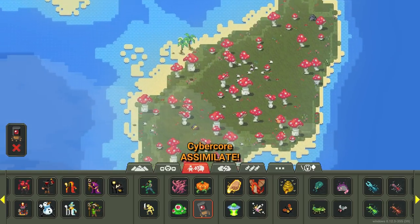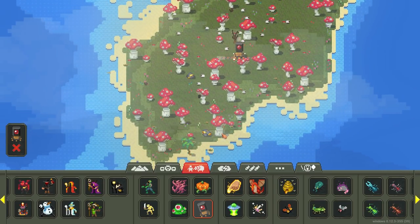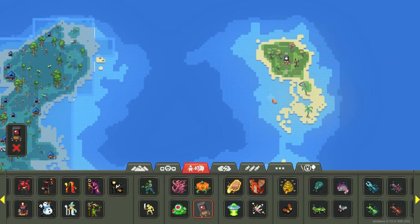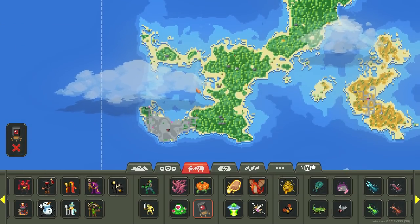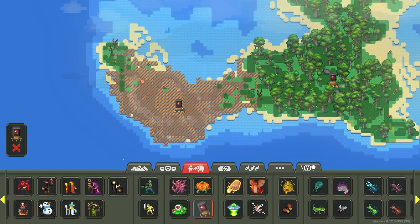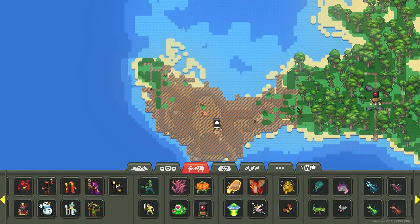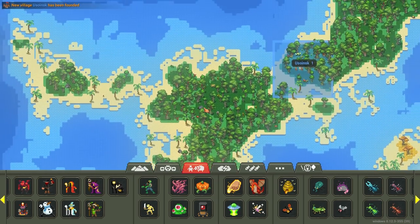We're also going to start assimilating the sheep. The poor sheep — they never stood a chance. We're going to assimilate all these outer islands before we get to the good stuff — cyber core versus humanity. The cyber core is slowly advancing upward. It cannot take over these flowers though — these flowers are built different. Noted.